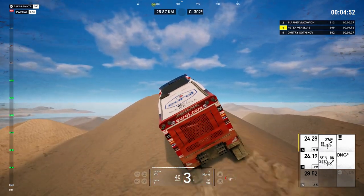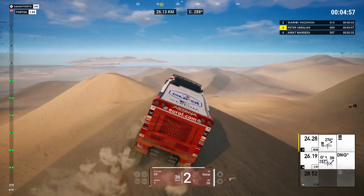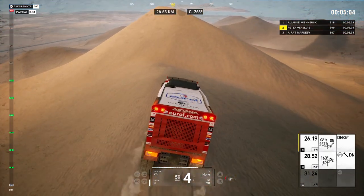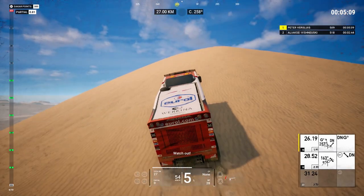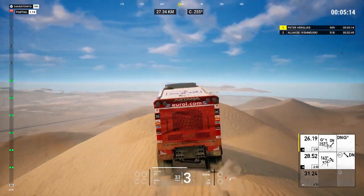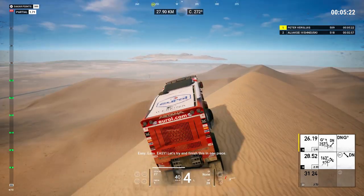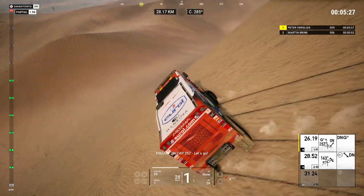It's sort of cartoony — the driving model, the physics, the navigator with that ridiculous tone he has. It's like it's supposed to convey some kind of urgency. And check this out — that angle on the dune does not need to be that exaggerated. I don't think it does. It makes it cartoony. The physics are more or less non-existent — this feels like about the mid-nineties as far as handling goes.